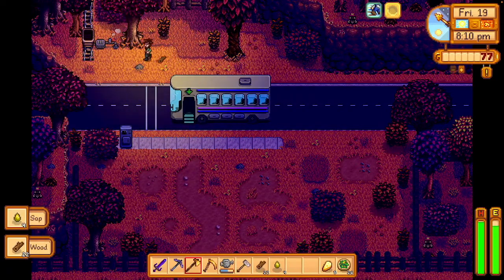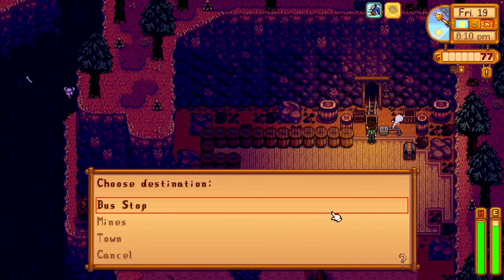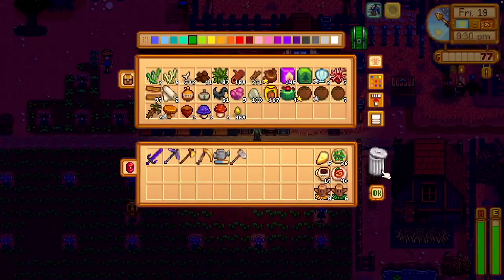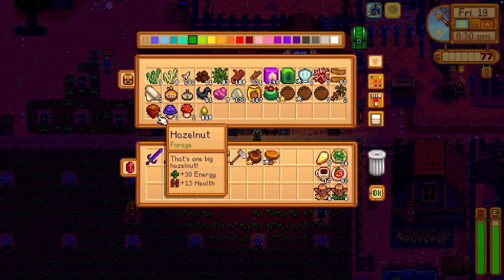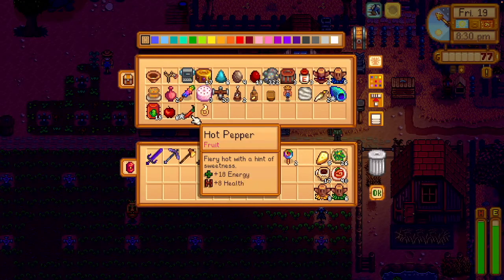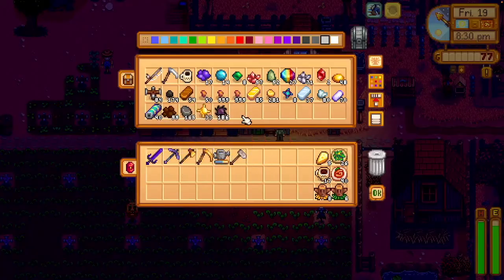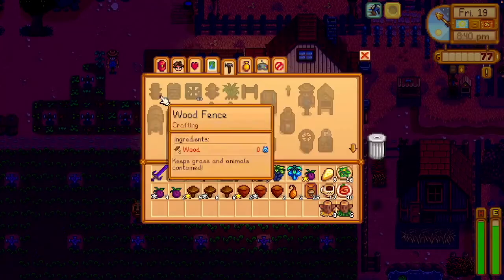Really the hold up between us and our money is a lack of kegs or too long of processing time. The easiest way to speed that up is to make more kegs. If this was a more intensive run, we would probably have made more oak trees and more tappers. But I think 40 or whatever we have right now is enough, and for now they'll be a little bit erratic.